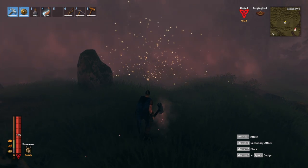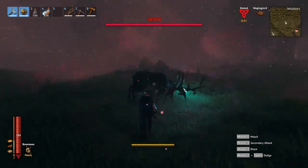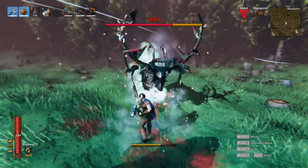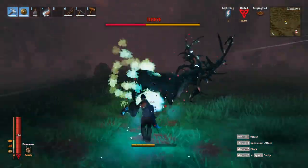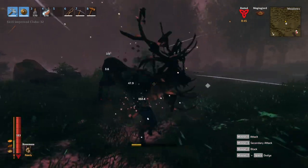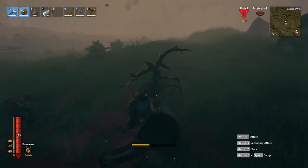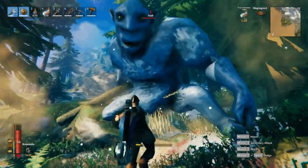The Frostner looks more like a hammer but it does blunt damage and it is one-handed, so it goes in the mace or club category. Running right in, I get an amazing hit on him — right there. That was a pretty amazing hit; I don't know if I got a little bit of extra damage for knockback, but that's the end of the fight. It's much, much quicker than with the tier four iron mace.